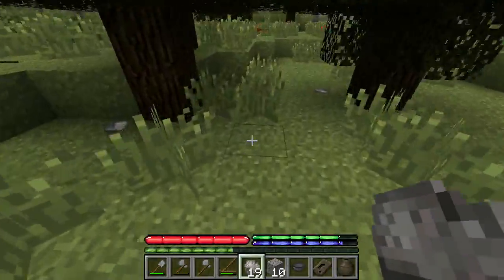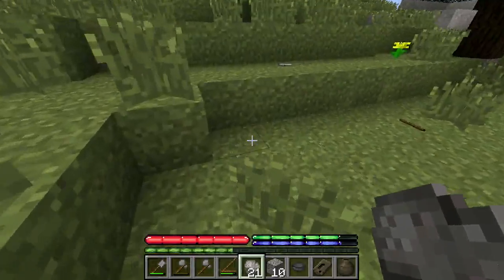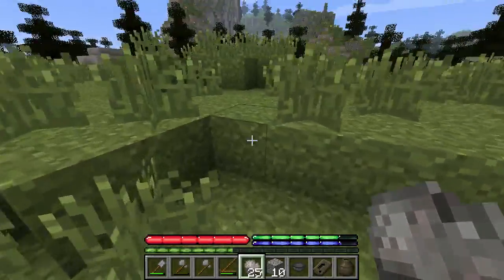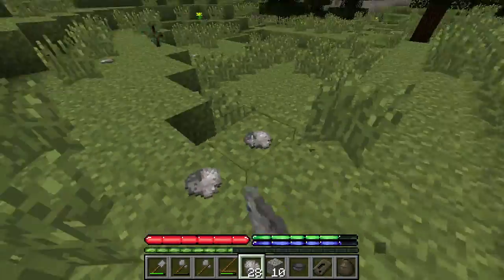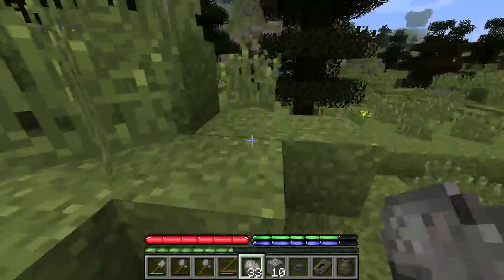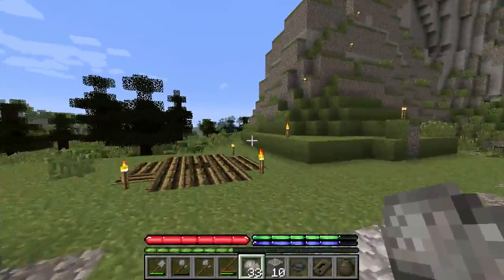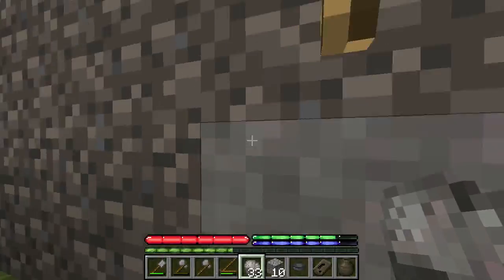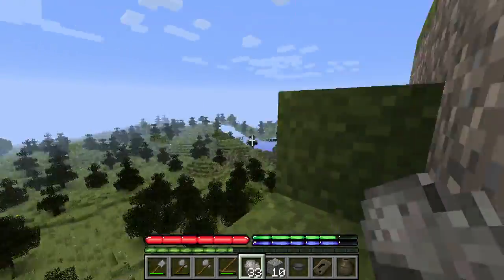Oh, that chicken scared me — came out of nowhere! I want to find some jute, because that's how you make rope, and then I can bring it back to base. I do want to build a barn at some point so we can store animals there. Hopefully we can do this before wintertime. I can't see the fire from down here, so we're going to make a trip up. The sun's almost down — look how quickly the days go by in this game.